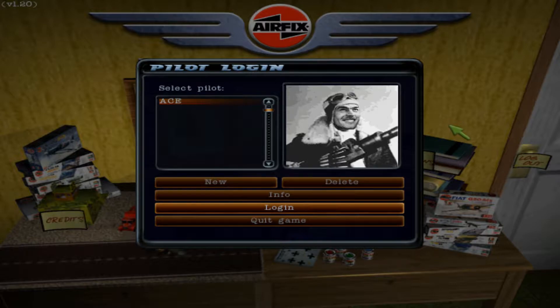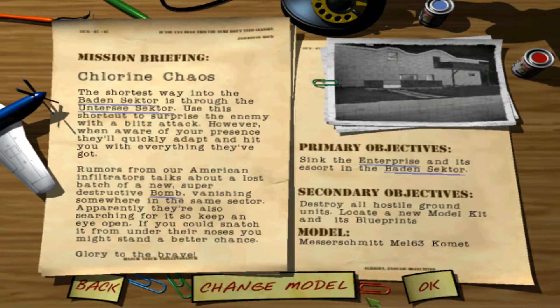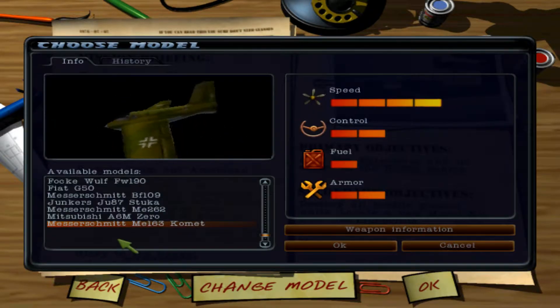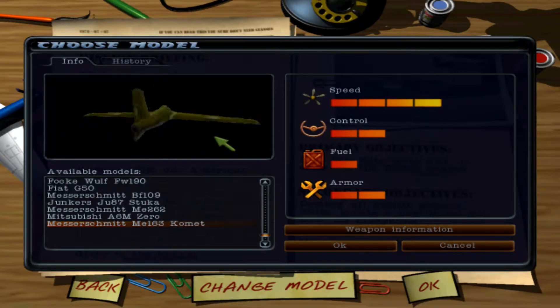Hello everyone, Ace here, and today we are back with my let's play of Airfix Dogfighter. We've been going through some of the missions again just to try out some new aircraft, so I'll be going through Mission 10 a second time. This time we'll be using the ME-163 Comet, the aircraft we unlocked at the very end of that mission.